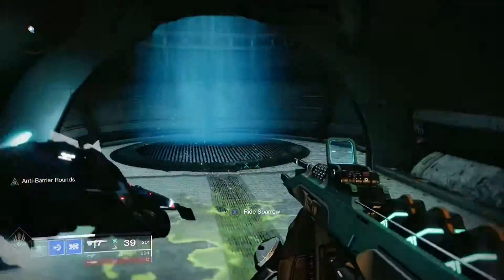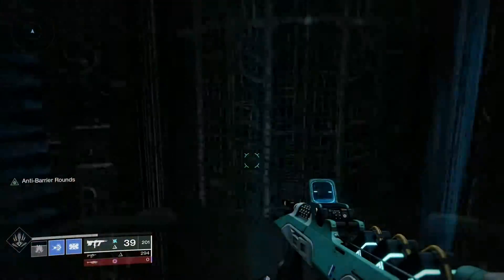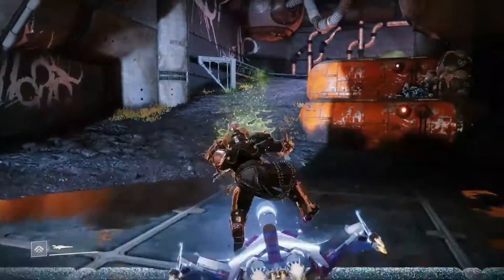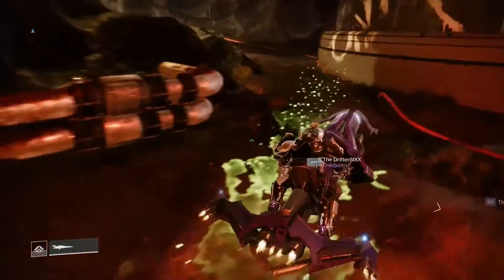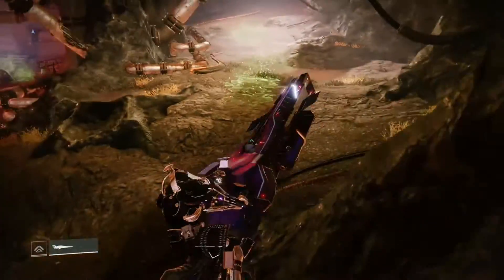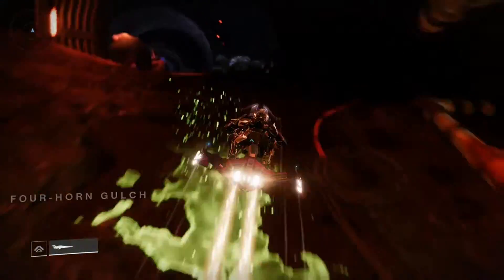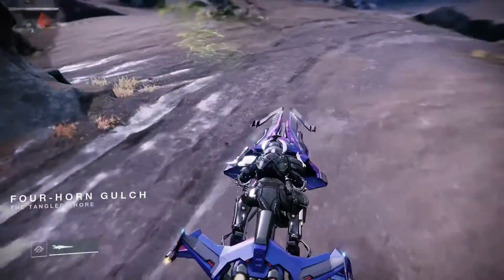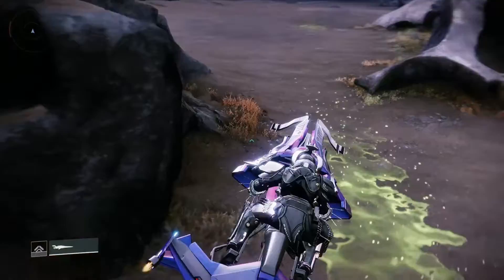I've done these enough times that I know where the bosses are. But the little thingy that we find in order to get to the actual boss-boss of the Wrathborn Hunts changes locations. So we just follow the green little tracker here, or the bright tracker if you happen to have any sort of yellow colorblindness.